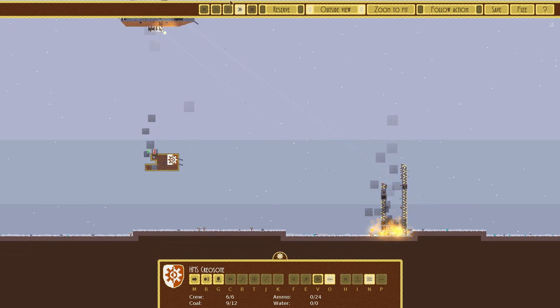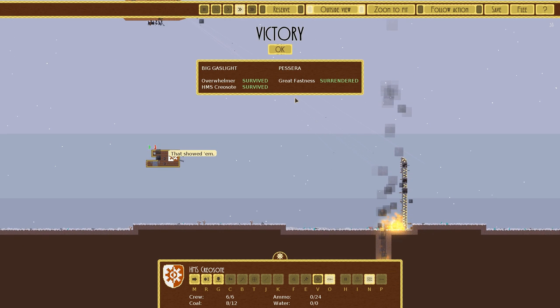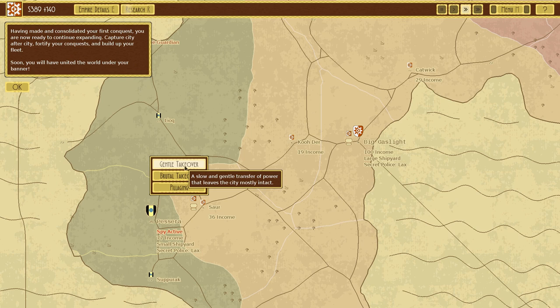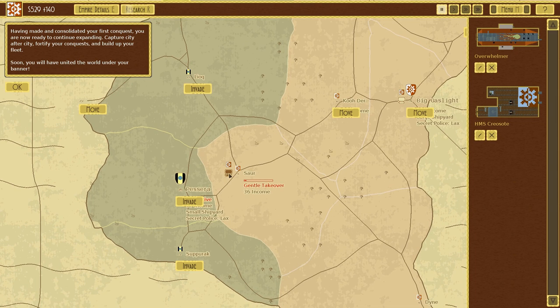With these little cities I should be sending in a swarm of marines to try to rapidly capture the fortifications instead of blowing them up, because it'll probably be cheaper in the long run seeing as the towns don't produce that much money. A gentle takeover - slow and gentle transfer of power that leaves the city mostly intact. That sounds nice, I don't want to be a jerk.